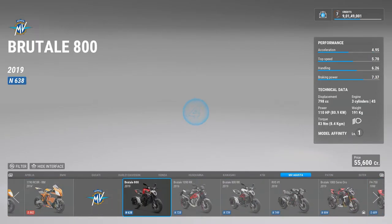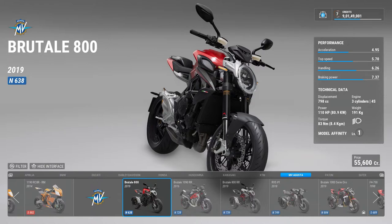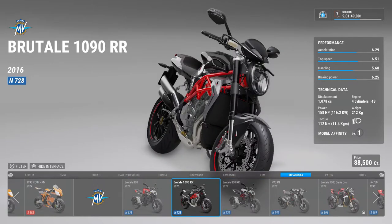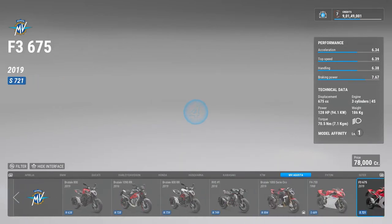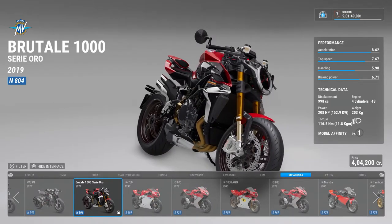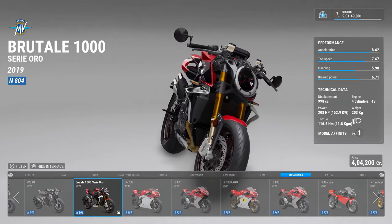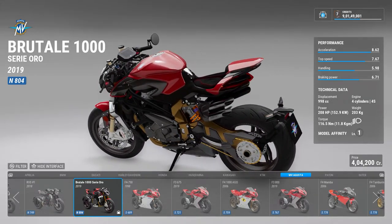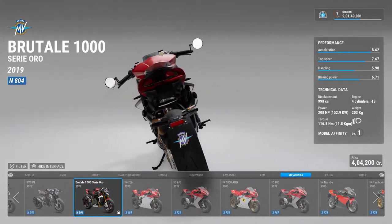MV Agusta is almost like Ducati — they have a bunch of naked bikes and then a bunch of superbikes. There's a Brutale 800, a Brutale 1090 RR, an 800 RR, and then the Oro version of the Brutale — 1000cc. This bike is a naked bike with 208 bhp and it looks absolutely mad.